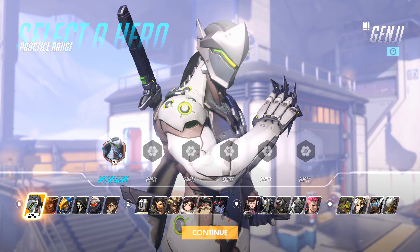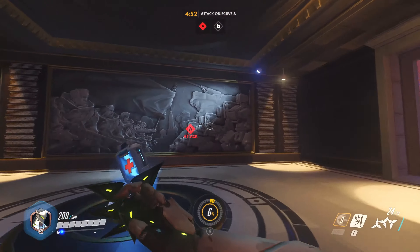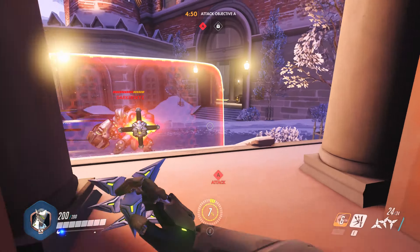First up we have Genji, who can use his Swift Strike ability to do damage to Reinhardt as well as anybody else he comes in contact with, ending up behind the shield.